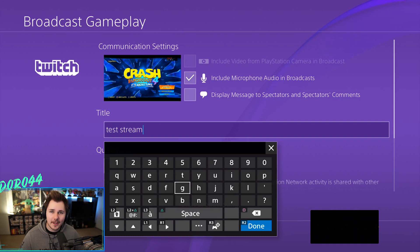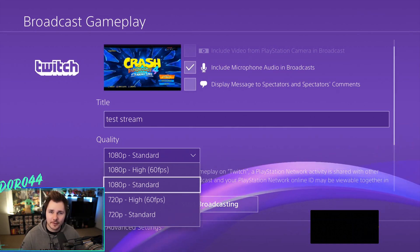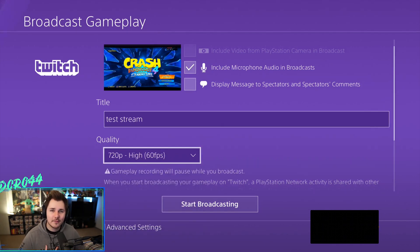For your title, title your stream whatever you'd like. I'd suggest something catchy or funny — like a dad joke or fun fact — so it grabs people's attention. For quality, you might want to click 1080p 60fps, but think about your viewers. Since you're probably a Twitch affiliate without guaranteed encoding, viewers can't change the resolution if they experience buffering. I'd suggest 720p at 60fps — that's what I do personally. It's a resolution most people can handle without sacrificing too much quality, so go with 720p 60fps or 30fps if you prefer.